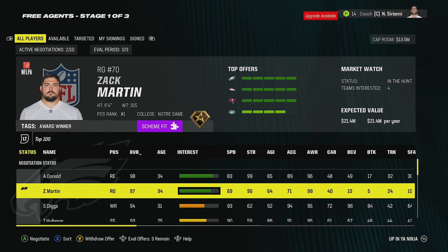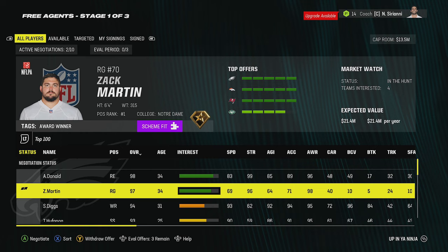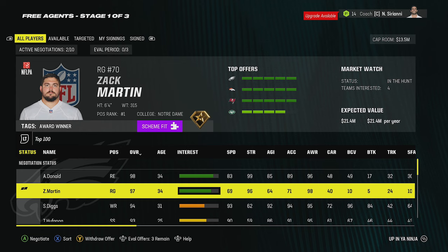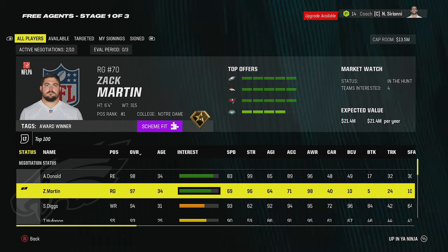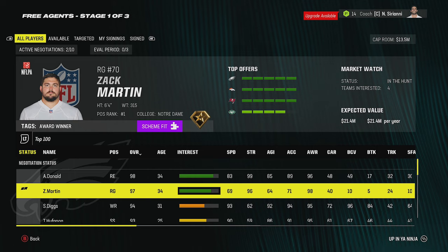Another really good idea when putting bids on players: if you know when your league is going to get advanced — say it's advancing at five o'clock — check back at 4:55 and make sure you're still at the top offer. You don't want somebody to come in and do the exact same trick I just showed right before advance and put in a bigger bid, taking the guy right out from under you.